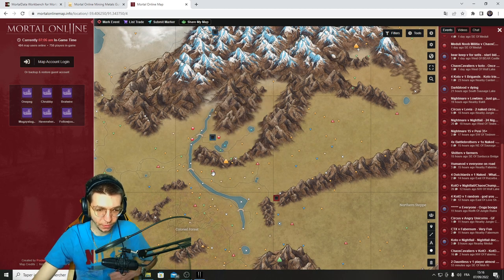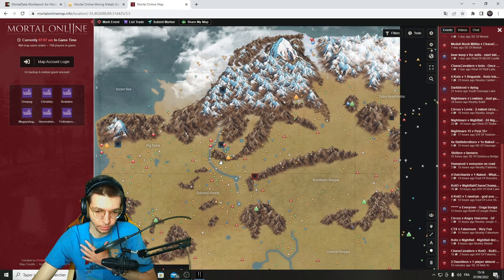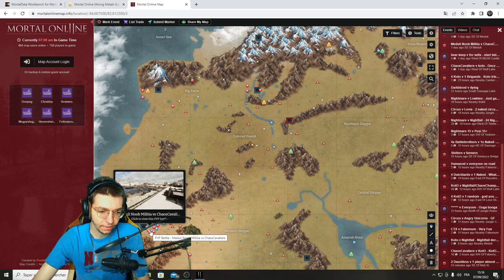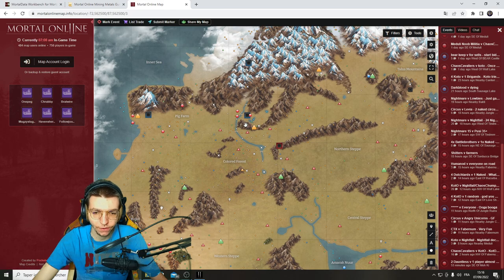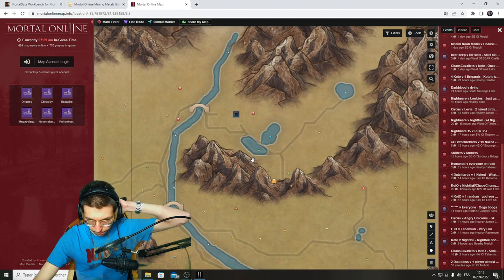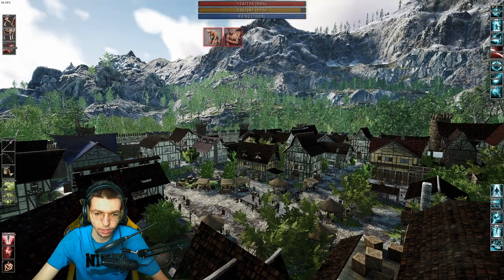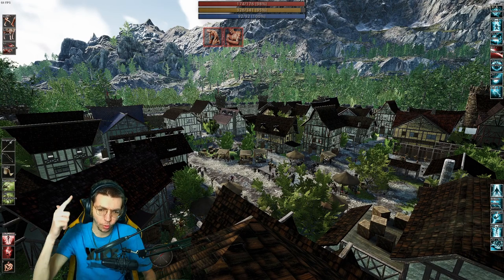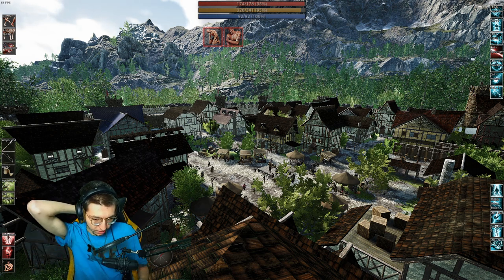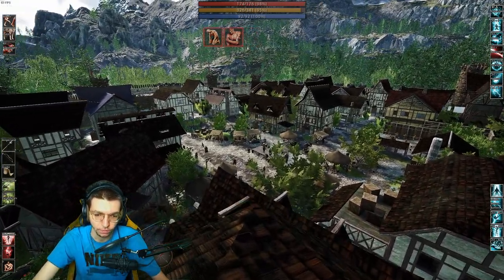And then there's the Mortal Online map. If you're a new player I would recommend you spawn in Fabronum, because Meduli has been very contested lately and getting materials is going to be hard. Gravia is always contested too, so it's a rough spot for a newbie. You might find people to help you there for sure, but I still wouldn't recommend it.